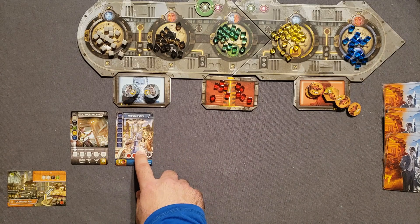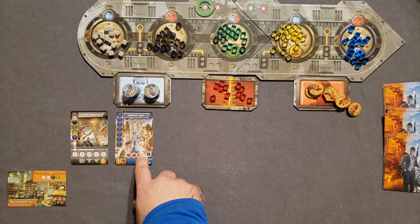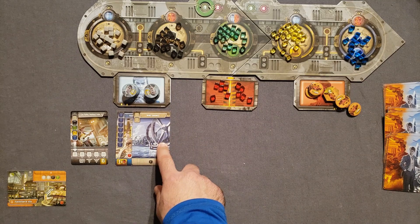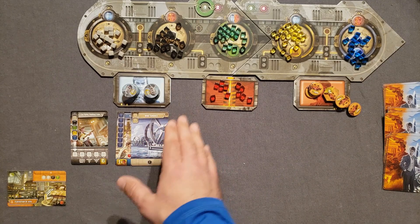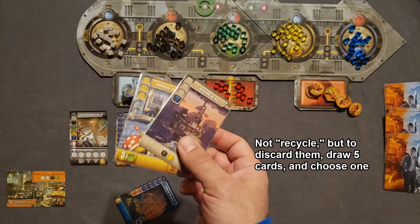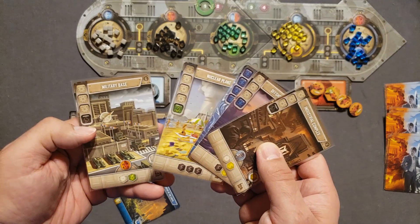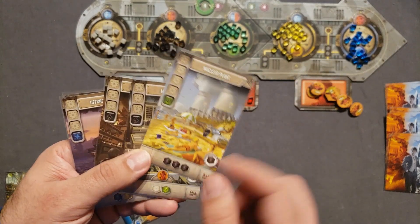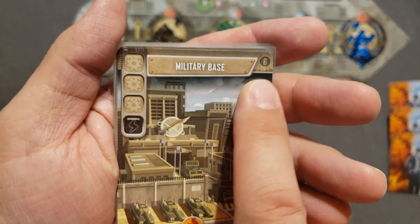For my first hand of cards, I'm going to take the Fountain of Youth — I want generals at the end of the game and the three crystallium is nice. I'll also take Wind Turbines to help my early energy production. Before deciding on the last card, I'm recycling two cards, drawing five, and now choosing between the Military Base and the Nuclear Power Plant. The Nuclear Power Plant gives a lot of energy production, while the Military Base gives a General and some Science production.